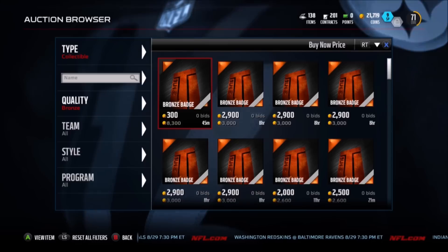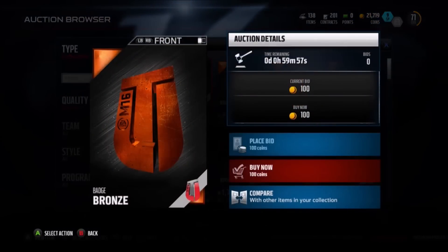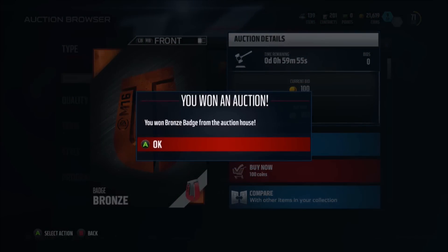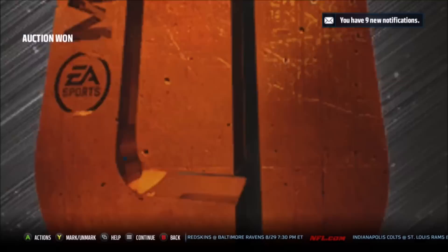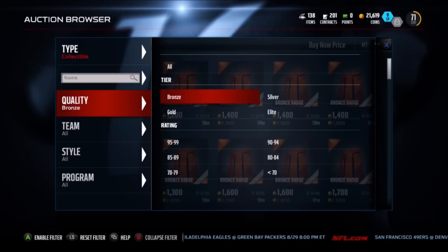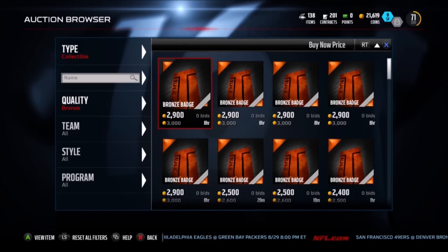All you gotta do is filter by the Buy It Now price, press X twice to get to the cheapest one, click on it — bang bang — there you go, there are your coins. Put it up and they will literally sell right away. Make sure you list it for one hour.